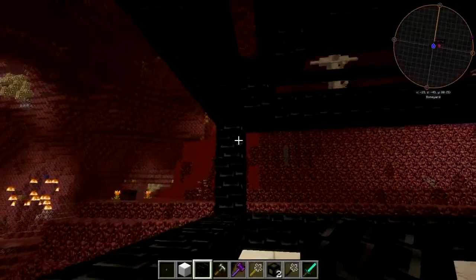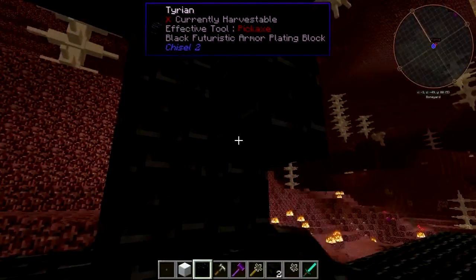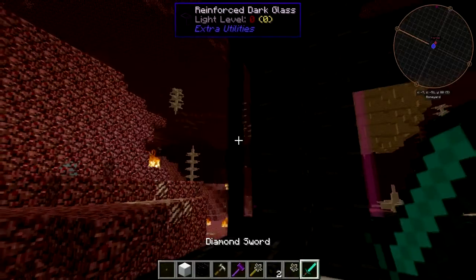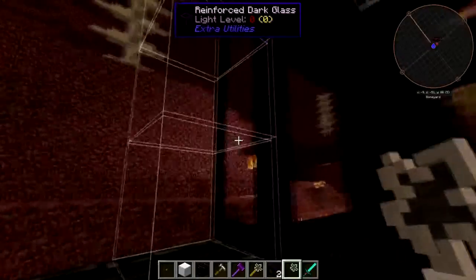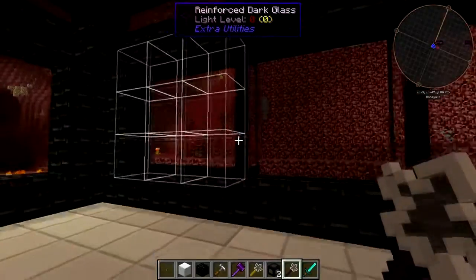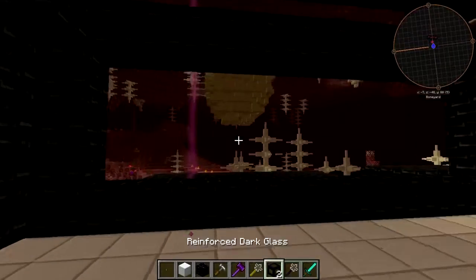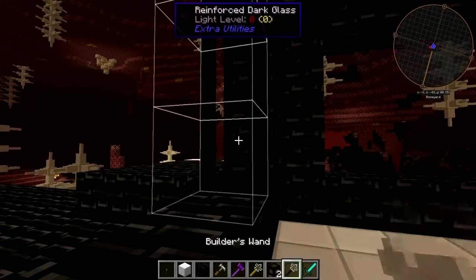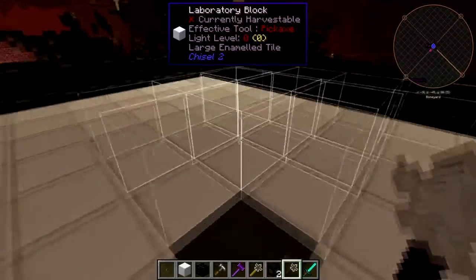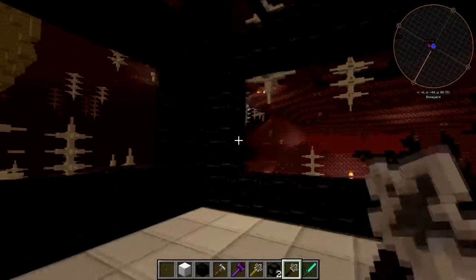I guess I could have used the builder's wand for this, but too late now. I'd rather not use the Super Builder's Wand. Maybe if I can get my head out of the space where that block needs to go. There we go. Can't even tell where the glass is. Good lord.